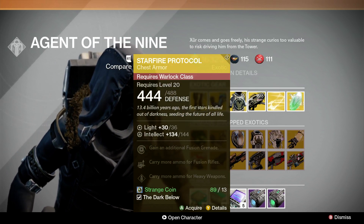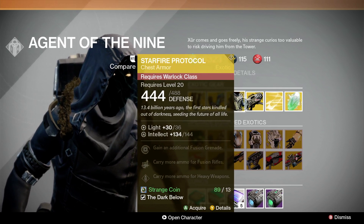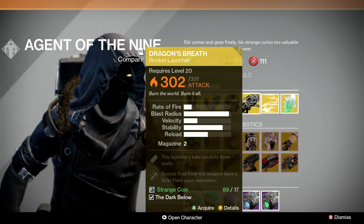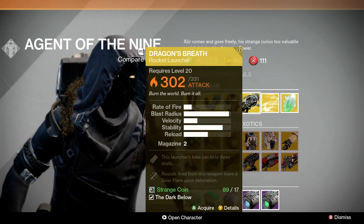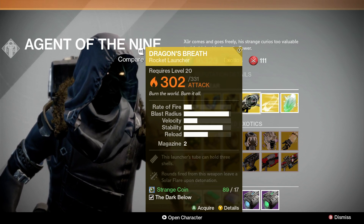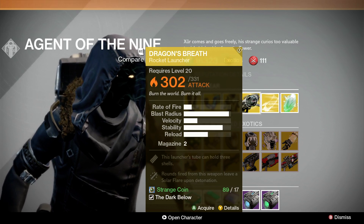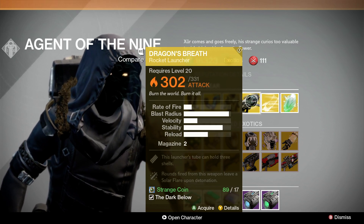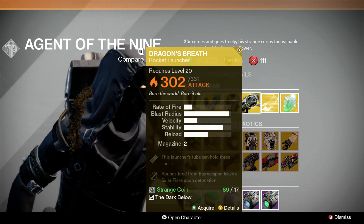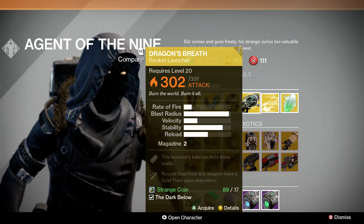Starfire Protocol — the main thing is you gain an additional fusion grenade. If you play a lot of PvP this could be very useful, otherwise there are much better options. Dragon's Breath is a ghetto, horrible version of the Gjallarhorn — it is garbage, there are so many better options. But if you are strapped and need an exotic solar rocket launcher, Dragon's Breath is there. I would highly recommend going with something else — the One-Way Ticket is another very good legendary option you can buy.